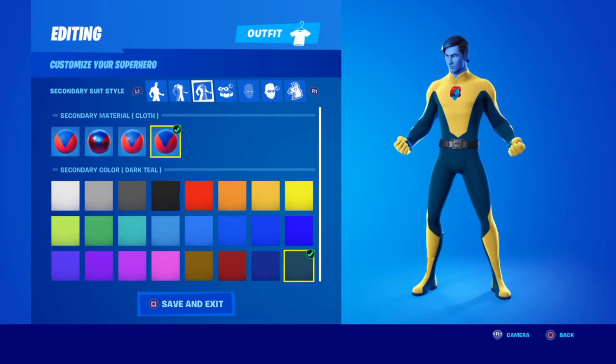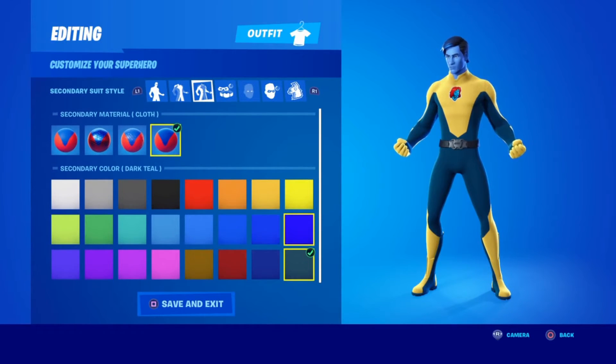Next up for the secondary material, you're going to want cloth again, and you're going to want this cyan blue right here. The rest of the blues don't really fit it at all.